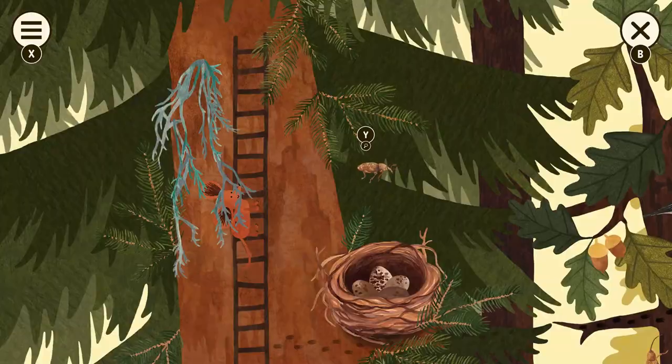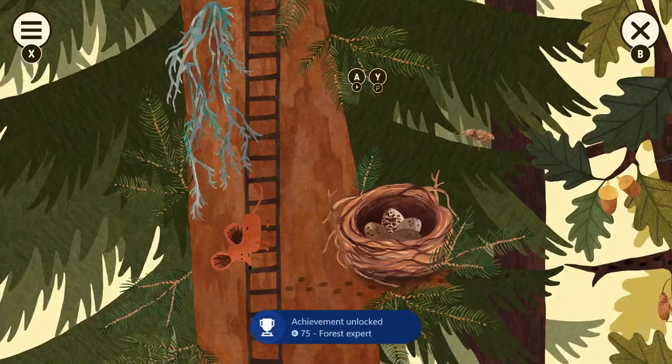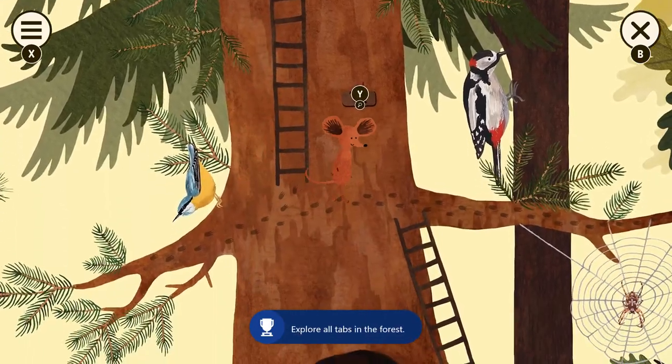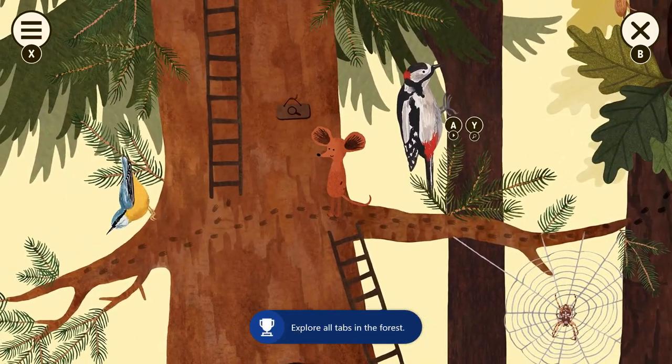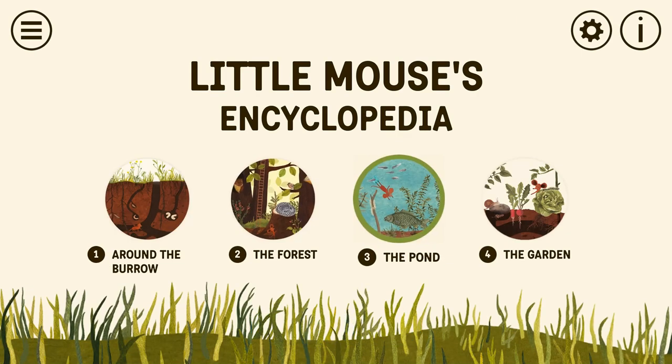There's a bug and then this plant, and that should be it. Forest expert — we got the expert, so we know we're done. Press B, quit out, and go to the third level: the pond.